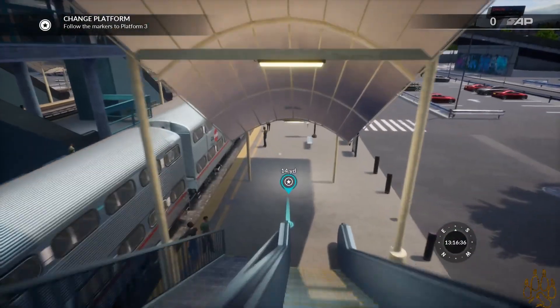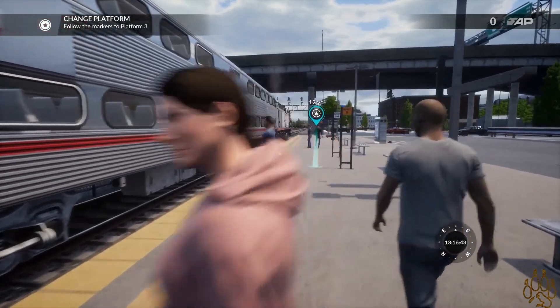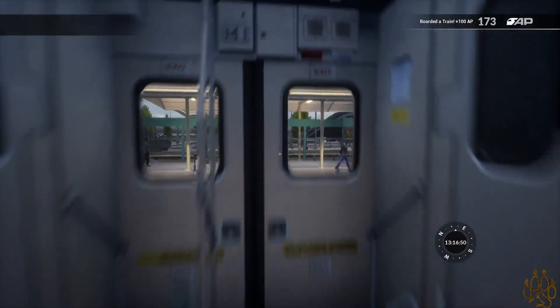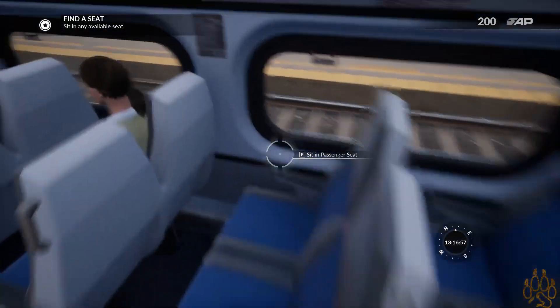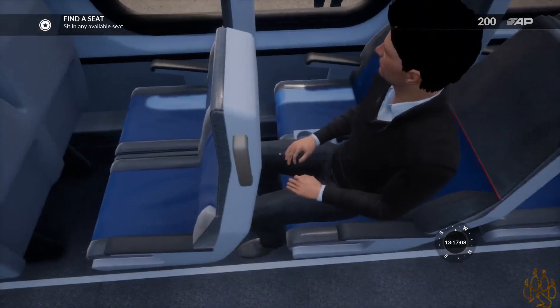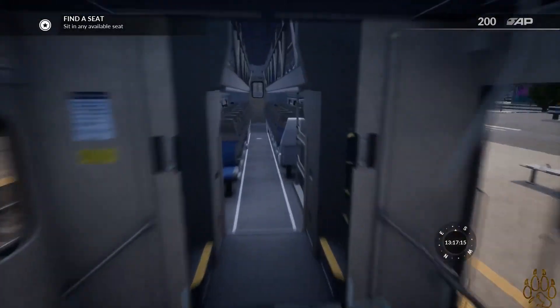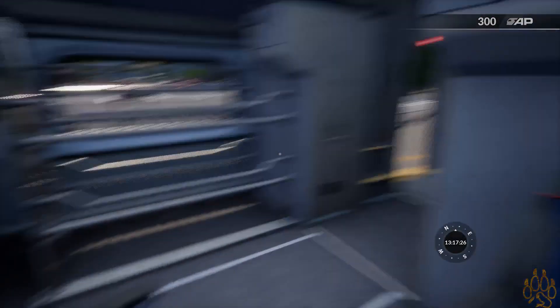Don't you dare leave and make me have to start this over after I've started my video. I love passenger trains when it comes to Train Sim and was very excited when this came out — I know I'm a little late to it. Board the train by 1317. We barely made it here. Sit in an available seat. No real proper handicap seats, that's okay. We'll sit right here by ourselves. I became a passenger — I got 100 points just for that.